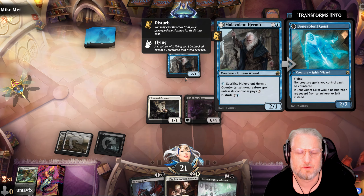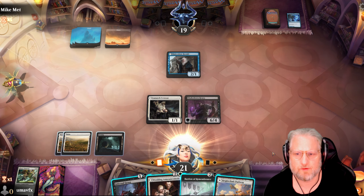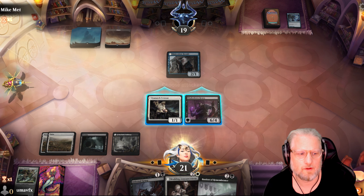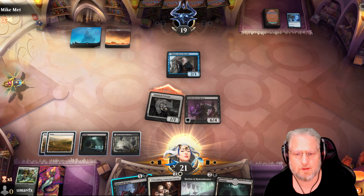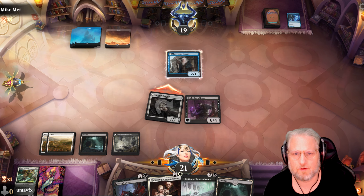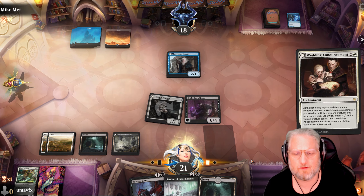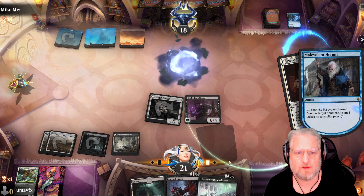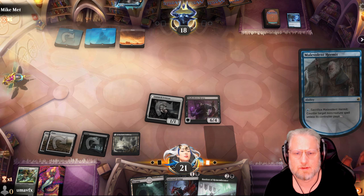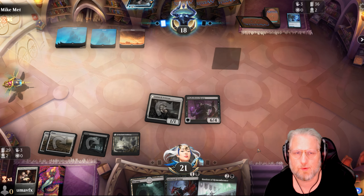I'm not gonna attack into that. Going for the second black - I'm gonna go for it, see if he takes it out from combat. Yeah, that's great. We go Wedding Announcement before Bastion just to get this going - see if it gets countered. I'd rather have Bastion to keep aggression going than the Wedding Announcement.